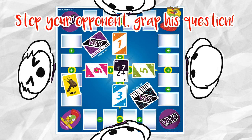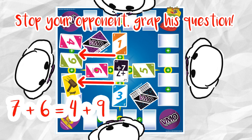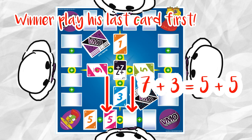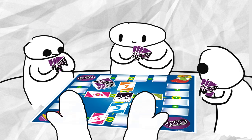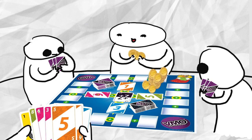With the Stop card, you can stop any player and answer their new max question. Once a player plays their last number card, the game is over. The winner collects 1 gold token from all other players, and the player who wins all other players' gold tokens is the winner of the game.